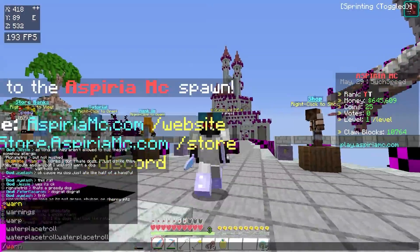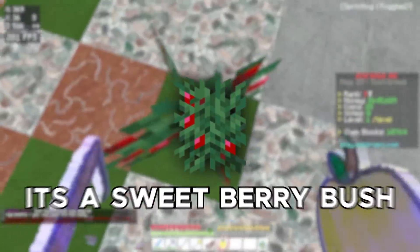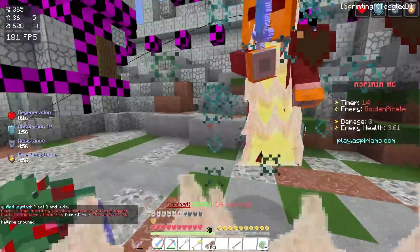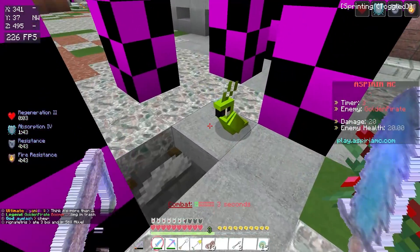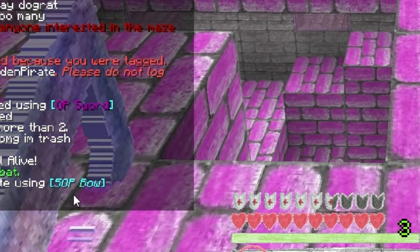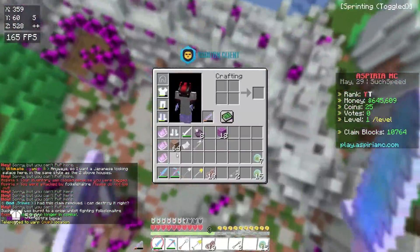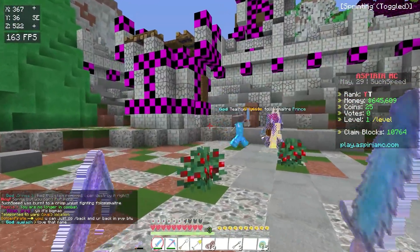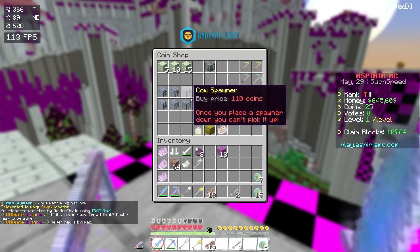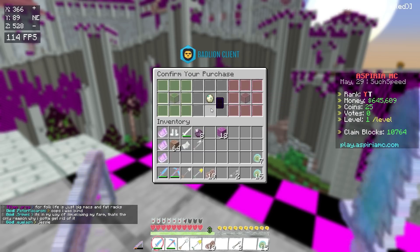It wouldn't be my video if I didn't go into warp PvP and cause mayhem. Oh, this is cactus - you can actually walk through cactus in this update. This guy's got himself a bow - you're dead. We got him. I just got one-shot - I just got hit by a Power X Punch 5 Flame 5 bow. People on this server have way too many custom enchants. I haven't even got a helmet anymore, that broke a long time ago. These guys have been buying custom enchants which you can get on this server. I just keep getting one-tapped.